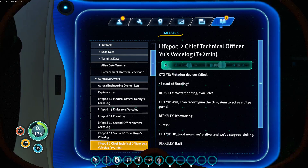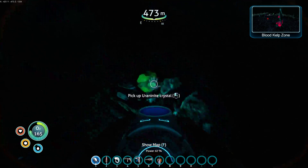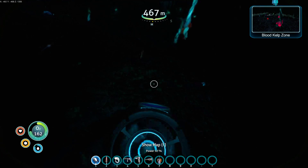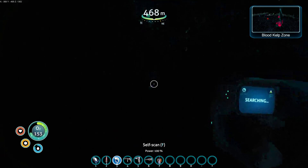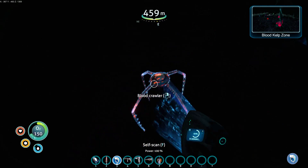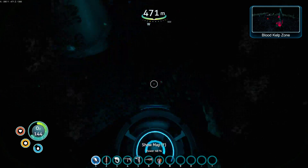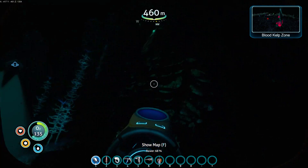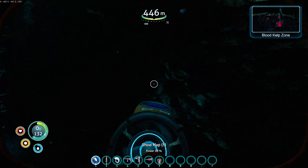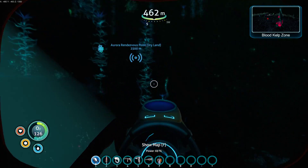So if I get confused — flotation devices failed! We're flooding. Evacuate. Wait — I can reconfigure the O2 system to act as a bilge pump. It's working. Okay. Good news: we're alive and we've stopped sinking. Bad news: the oxygen's going to run out in 30 minutes and we're 500 meters down. What do we do? We'll have to use the remaining juice to send a distress call and build whatever gear we can, then find a way to the surface. Yeah, that didn't go well — especially since they're in this blood kelp zone surrounded by bone sharks, who are miraculously leaving me alone.